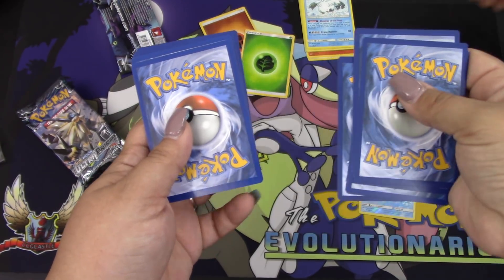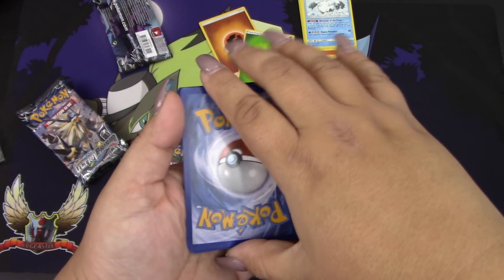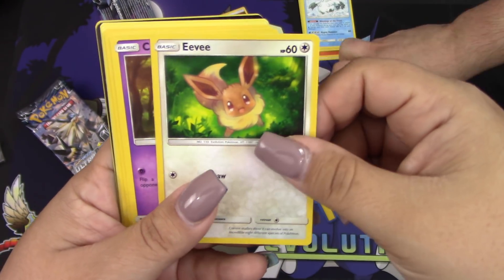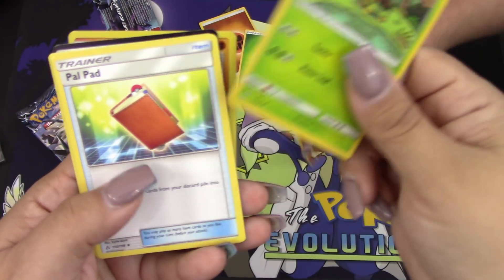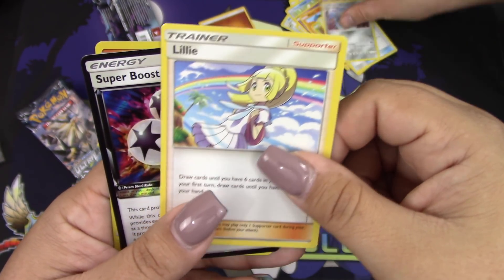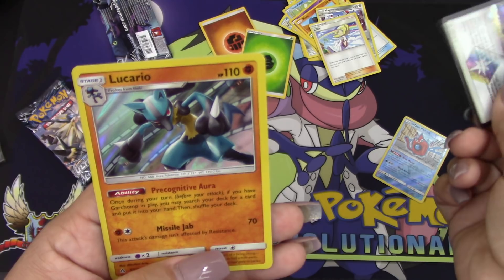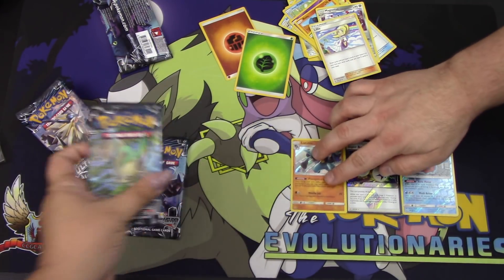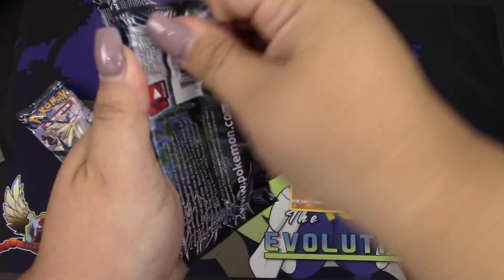Alright, pack two. We got an Alolan Vulpix, another Eevee, Krokorok, Riolu, Turtwig, Palpitoad, Magneton, Lillie — and we got a Super Boost Energy! That's worth two points, it's a prism rare. And a Lucario holo, that's also two points. So that puts us at five points so far — decent start!